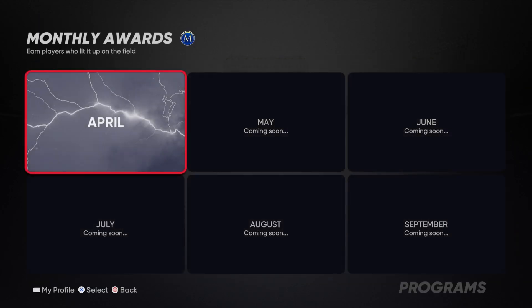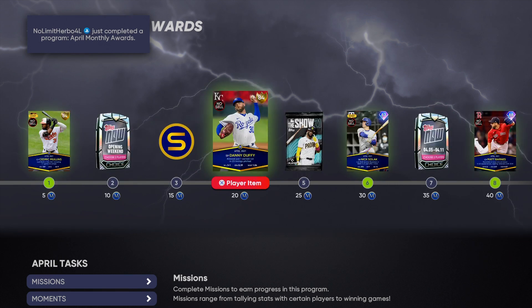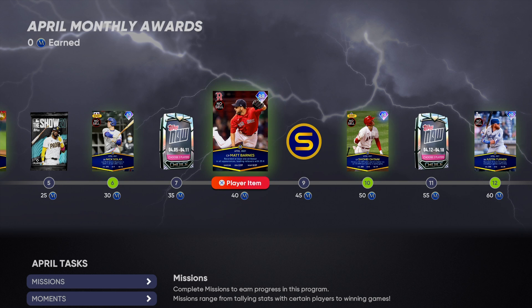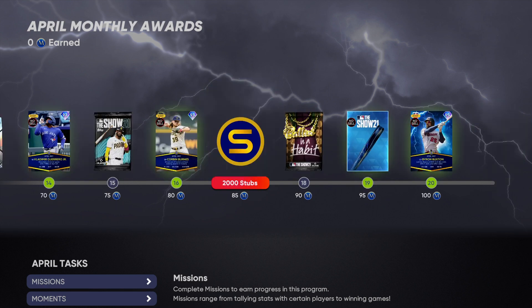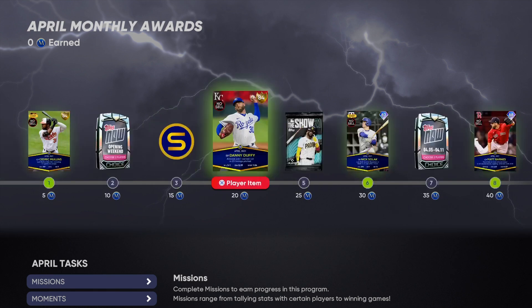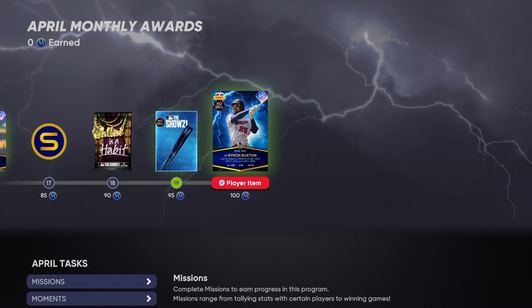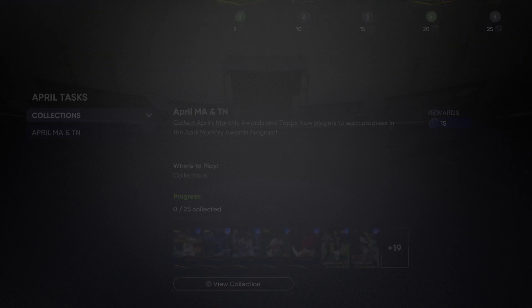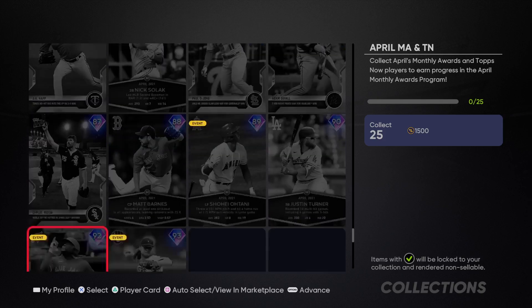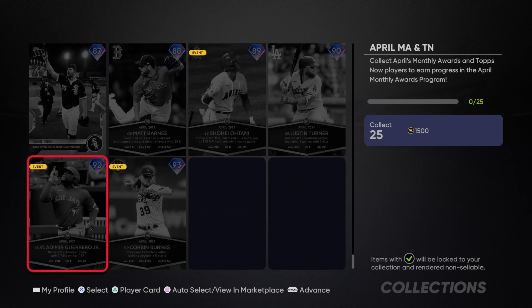The very first thing you're going to do is go into the Monthly Award Program and check out all the stuff that's included within it. We get some golds, we get some diamonds, we get the Tops Now packs as well. You are getting a lot of stubs, a lot of free players, a lot of free diamonds, and this is the best thing for no-money-spent players in general. I want to talk about how to unlock this 95 overall Player of the Month Byron Buxton for free, because there is a collection you have to complete in order to unlock this card, but you can earn all these diamonds and golds for free simply by completing the Tops Now missions as well as these April Moments and collecting these April Player of the Month players.